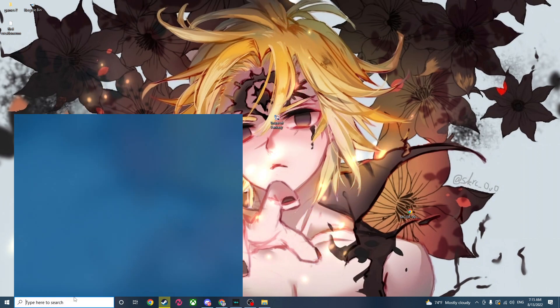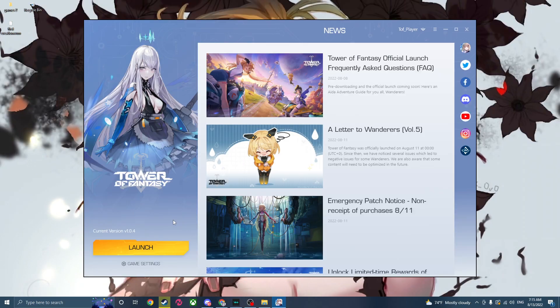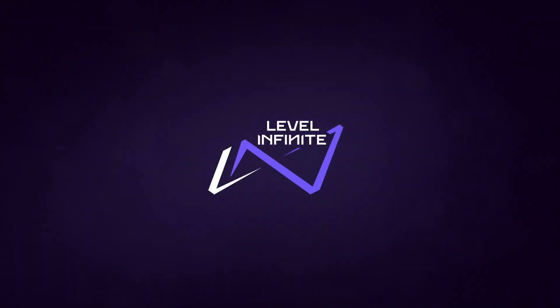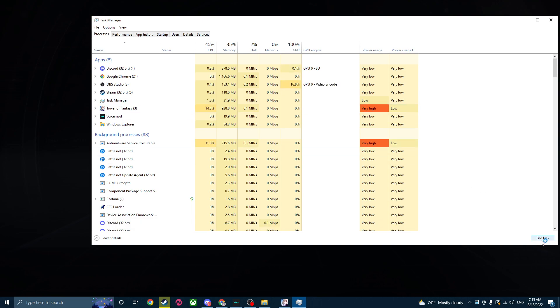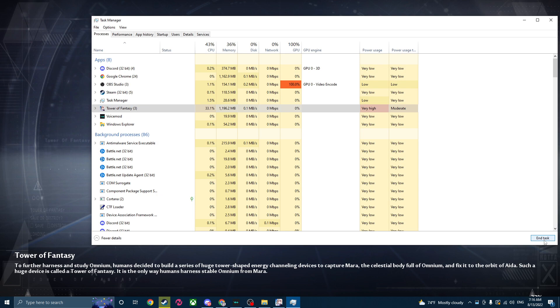But if it's not launching, then come here and click Run as Administrator. This will pop up — press yes. This should work just by clicking Run as Administrator. But if it doesn't work, open up your Task Manager here, click Tower of Fantasy Launcher, End Task, and click Tower of Fantasy, End Task.